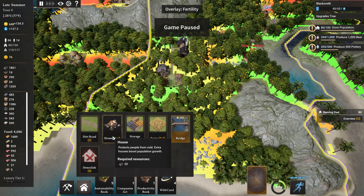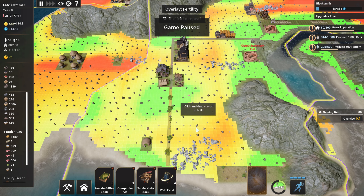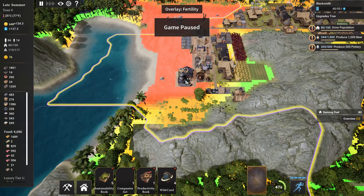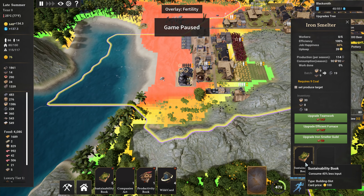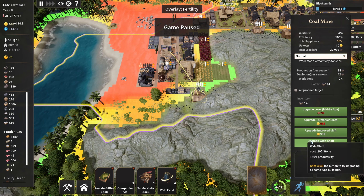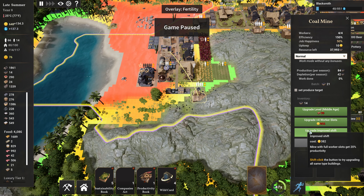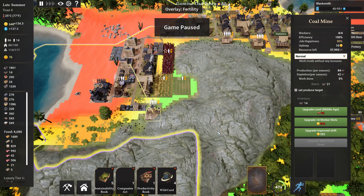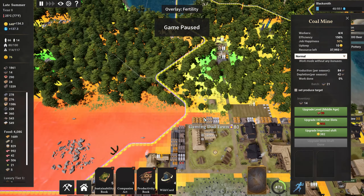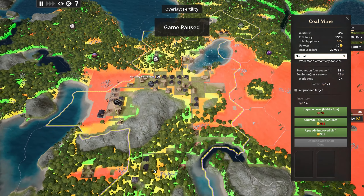I'm going to stretch the road down a bit to keep them happy. I'll probably do something with those fields. I've put a sustainability book into the iron smelter so it uses less iron ore. Coal guys are fine — I can upgrade the wider shaft with stone, so I'm going to do that. We can do improved shafts with a bit of gold, so we'll check back on that when we see what we're doing with gold. I'll zoom out — there is a grape section there but we've just picked up grapes down here so I'm fine.